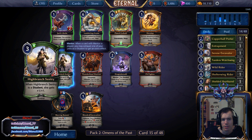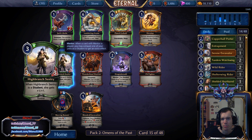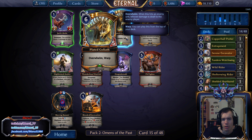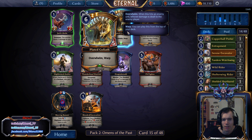I think I'll take High Branch Sentry over Dragon Breath simply because it's a Justice card we're definitely going to play. Actually, we might just want to go back to Time again with the Goliath, because the Goliath is just so good — I just missed that. I think I'll just take the Goliath here; the card is way too good not to take.